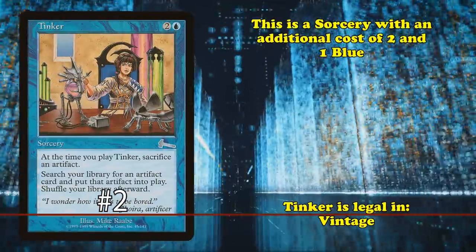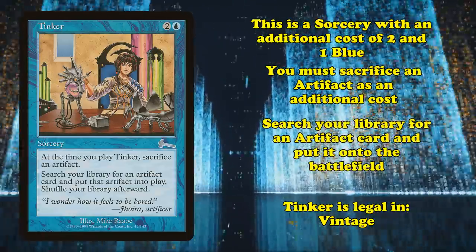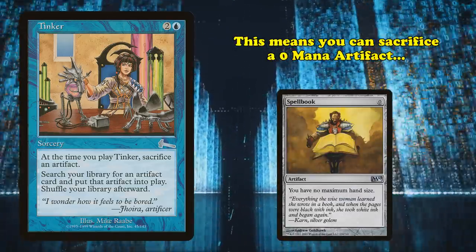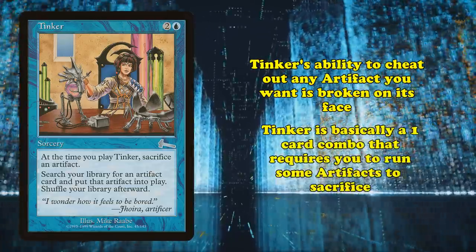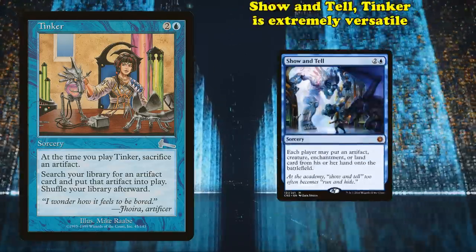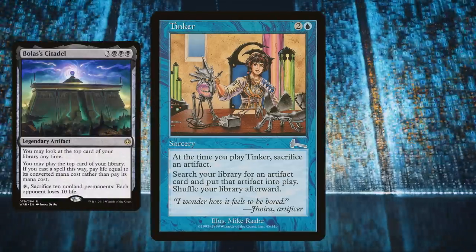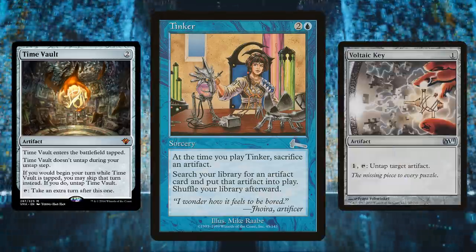At number 2, we have Tinker. This is a sorcery with a mana cost of 2 and 1 blue, with an additional cost that you have to sacrifice an artifact, and it allows you to search your library for an artifact and put it into the battlefield. The key thing about this card is that it doesn't care how much mana you spent on the artifact you sacrificed or how much the artifact you find costs. This means you can sacrifice a 0 mana artifact and go find a 12 mana Blightsteel Colossus. The ability to power out any artifact you want for so little mana is broken on its face — it's essentially a 1-card combo that only asks for you to run a few artifacts to sacrifice. Unlike other cards that cheat threats into play like Show and Tell, Tinker is also insanely versatile, essentially being a Demonic Tutor and a Show and Tell all in one. It can find you whatever happens to be the best in any situation, from Bolas's Citadel to go off and cast your entire deck, Blightsteel Colossus to kill your opponent in one hit, or Time Vault to take infinite turns with Voltaic Key.